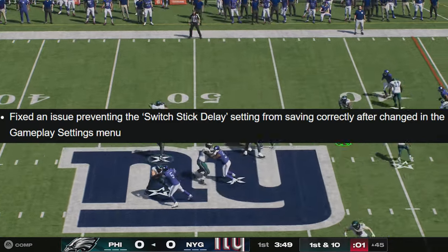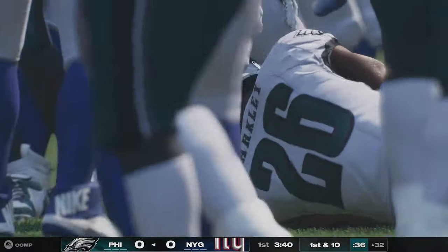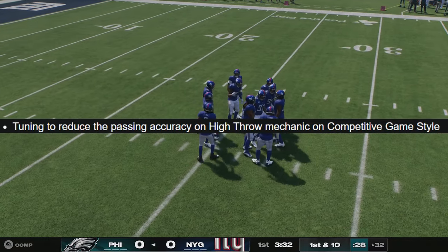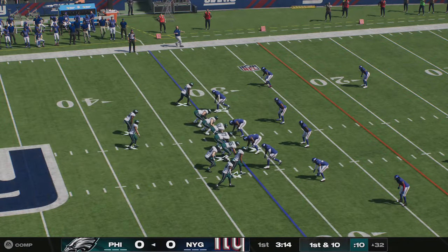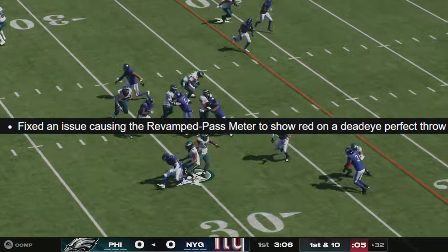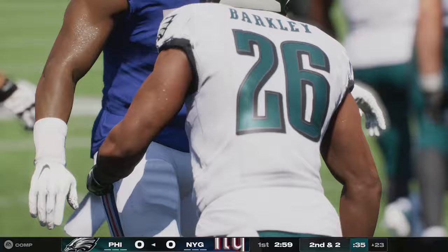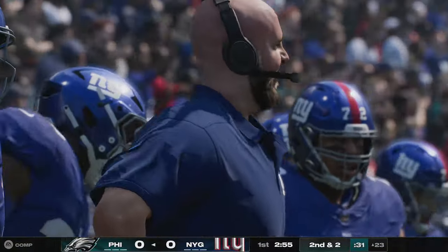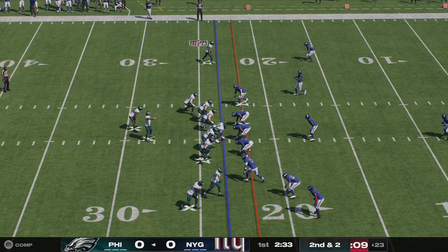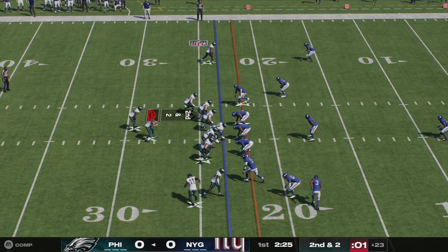They also fixed an issue preventing the switch delay or stick delay setting from saving correctly after being changed in the gameplay settings menu. On passing and catching, there's tuning to reduce passing accuracy on the high throw mechanic in competitive game style — a lot of people were high throwing too much, mossing and rocket catching everybody. They also fixed an issue causing the revamped pass meter to show red on a dead-eye perfect throw, and tuned to decrease pass accuracy for mid-tier quarterbacks based on their ratings, so using a bad quarterback will be more noticeably difficult.